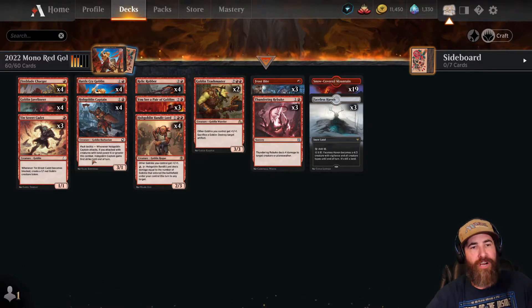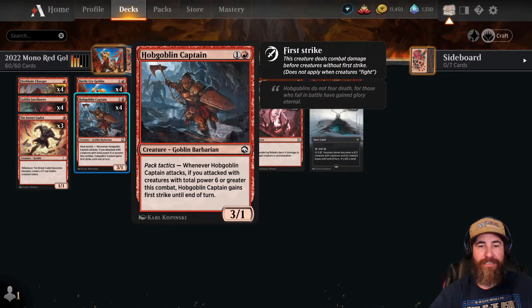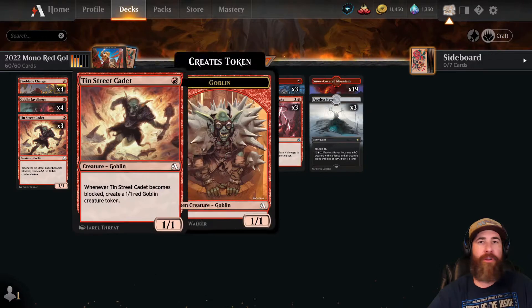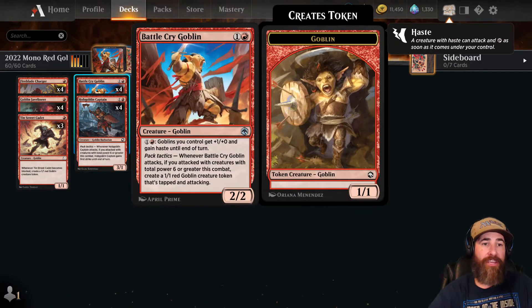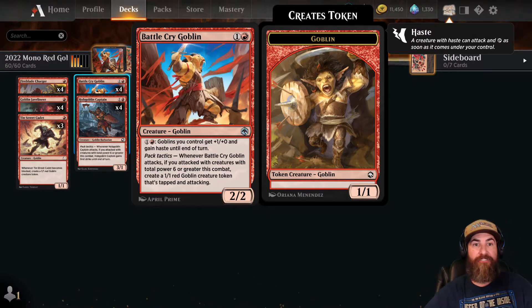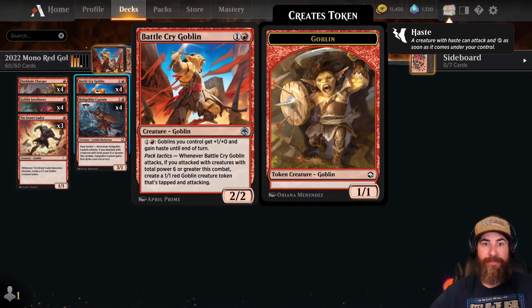Our two-drops — not always turn two plays — are four Battle Cry Goblins and four Hobgoblin Captains. If my opponent's going to have a lot of removal on turn two, I'd rather keep throwing one-drops and save these for turn three or four. It's good to throw on turn two if you think they're more of a creature deck, because you'll hit that Pack Tactics trigger quickly. I usually throw Battle Cry Goblin when I have at least four mana on board or think my opponent is out of removal, because it's one of the best cards — if you top-deck it late game you're probably going to win.